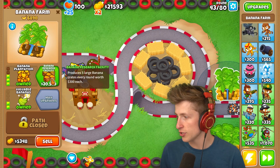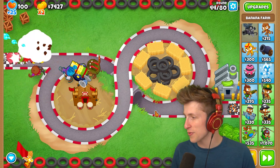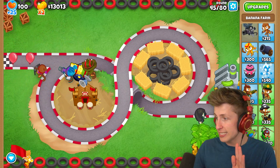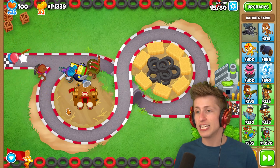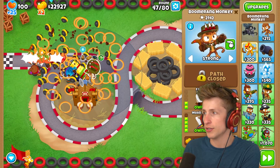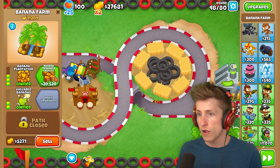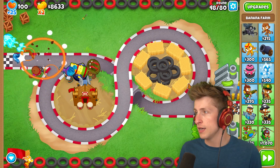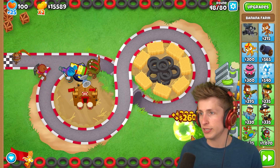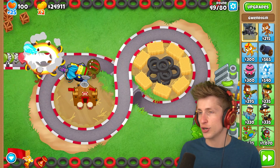If I can get myself a Banana Research Facility - oh my gosh, the game is running so fast! Oh, we're already on round 44! What is happening? This isn't even triple speed - this is just default game speed right now, which is a little bit bonkers. Bomb shooter - how's our crossbow monkey doing? Really well! Another Banana Research Facility. If I can get three Banana Research Facilities, that would be really, really nice. Look at that - Scientist Gwendolyn is such a cool skin. I think it looks absolutely amazing.